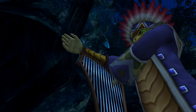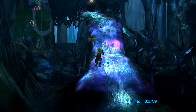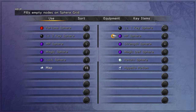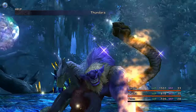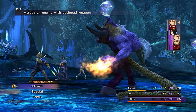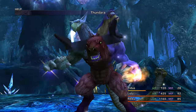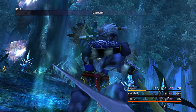Next up is Macalania Woods. Do the first Butterfly Hunt to get an MP Sphere. You should have those Purple Spheres now. Make sure Tidus is equipped with Lightning Proof. When you encounter a Chimera, have Tidus use Provoke — the Chimera will get stuck in a loop. Keep Tidus out front, make sure to steal and include all other party members in battle. Use Lancet for Aqua Breath.